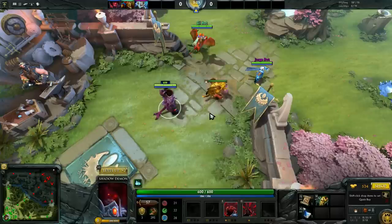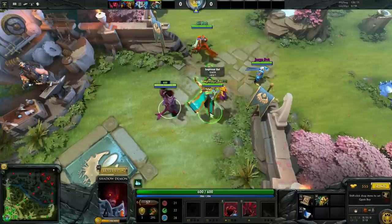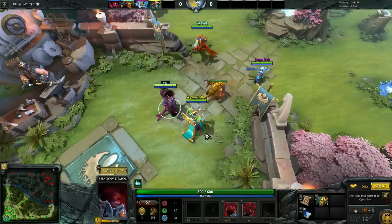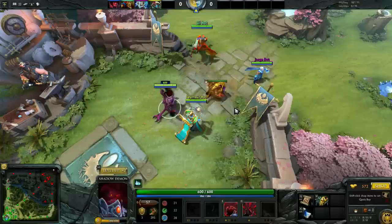So now that we've done the opening and we've done the pull, I want to talk about some of the support picks. Right currently in this patch, Oracle and Shadow Demon are great all around. Both of these heroes have really good defensive capabilities, and they also provide pretty good damage as well as zoning really well. So these are definitely the ones that I would recommend.